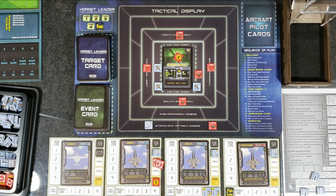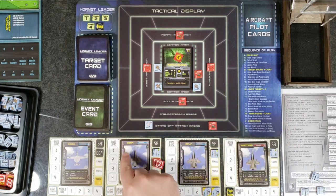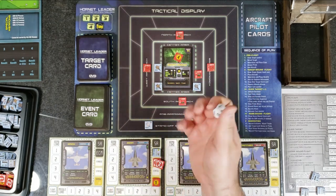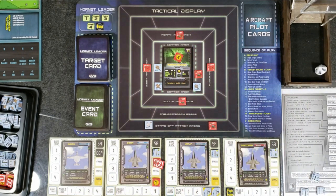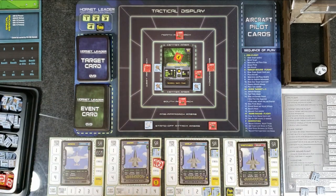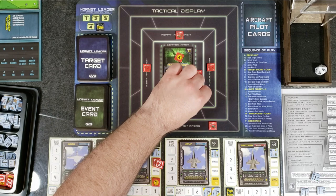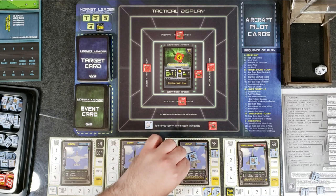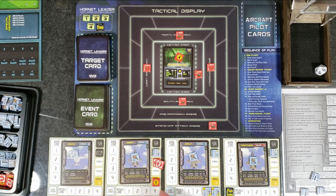Slow pilots attack — the bridge still needs one more hit and all we have left is Bear's cannon. We attempt a strafing run on the bridge — it's creaking, it's groaning, it's suffered four damage. But the strafing roll fails. Turn five is over. Mission is a failure — the bridge is damaged but not destroyed. We return to base.